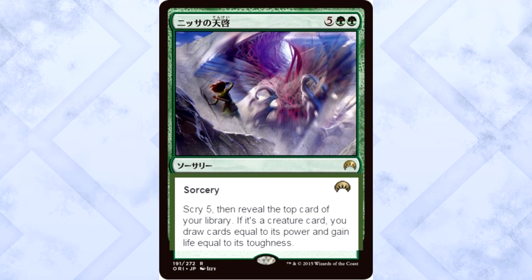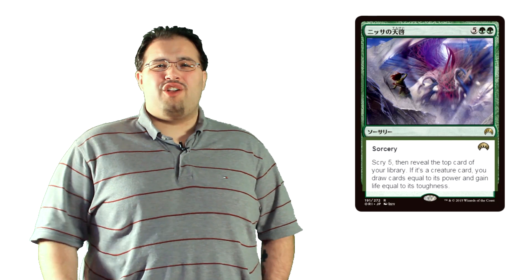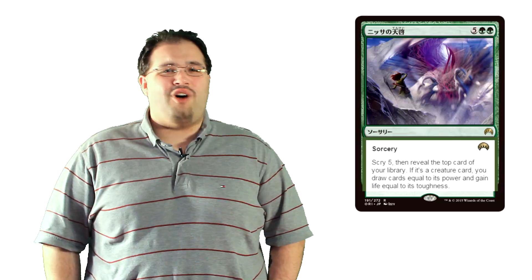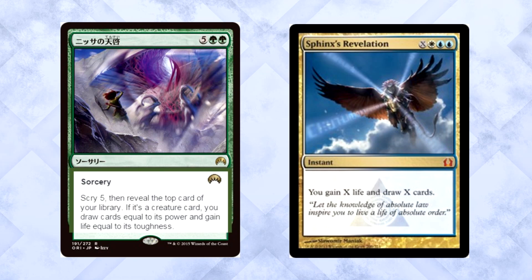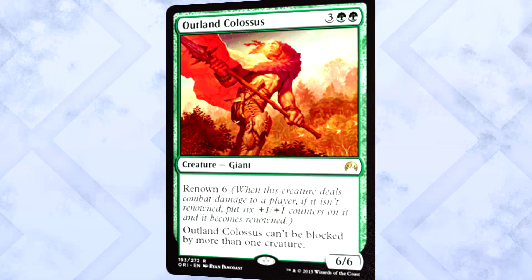More ridiculous green cards. This is Revelation — 5 colorless and 2 green for a sorcery. Scry 5, then reveal the top card of your library. If it's a creature card, draw cards equal to its power and gain life equal to its toughness. Wizards, what are you doing? You gave Scry 5 to green? Despite what you may think, this isn't Sphinx's Revelation for green — it's super expensive and a sorcery. It gives Maelstrom Wanderer another bomb card.